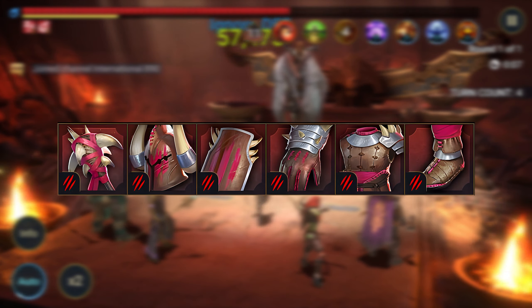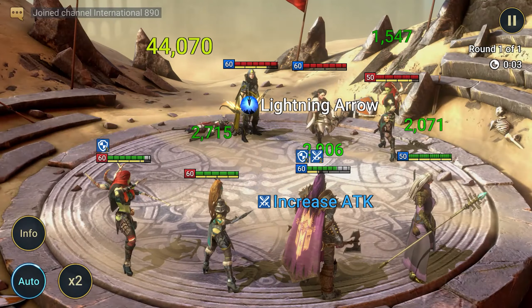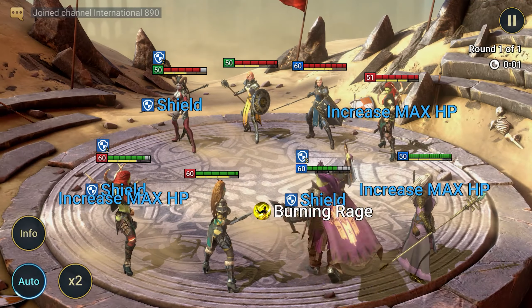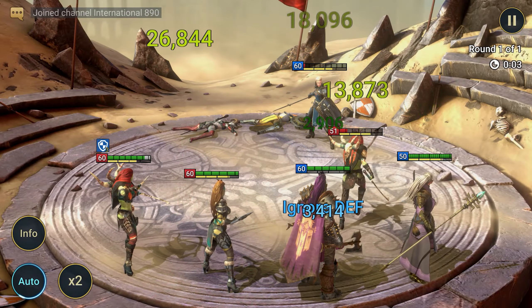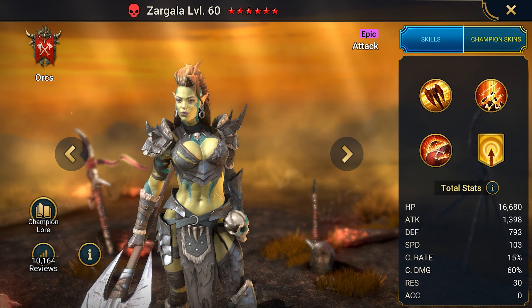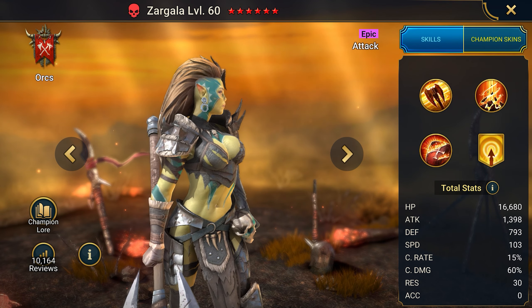To understand how best to equip Zargala, you need to know her base stats. The main stat is attack percentage — the higher the attack, the more damage she deals. You can comfortably increase it above 2000. Next, she needs speed and accuracy. Speed should be around 200, and accuracy for debuffs depends on the mode and difficulty. To deal more damage, you definitely need a crit rate of 100% and crit damage above 150%.